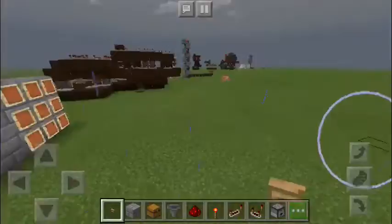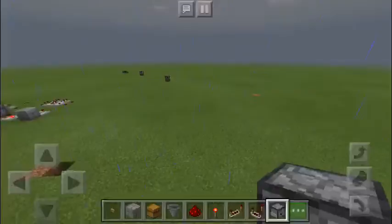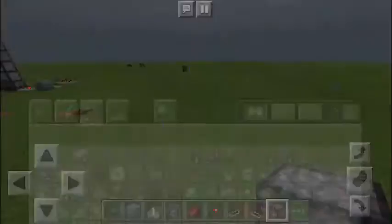For this you need a block of your choice, redstone, redstone comparators, redstone repeaters, droppers, a redstone torch, your brewing stand, and of course you need item frames.